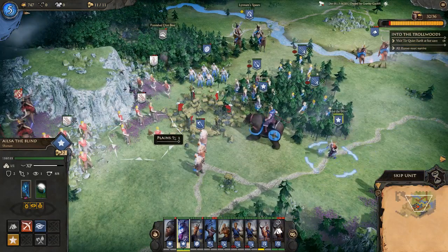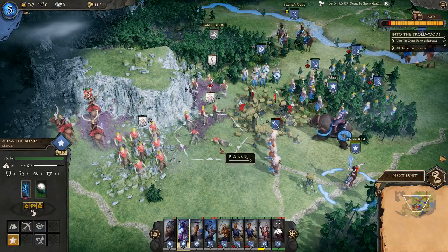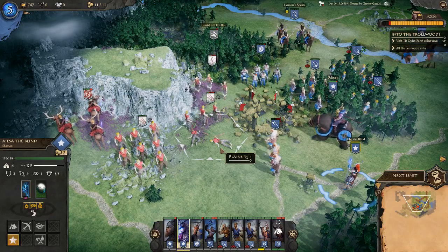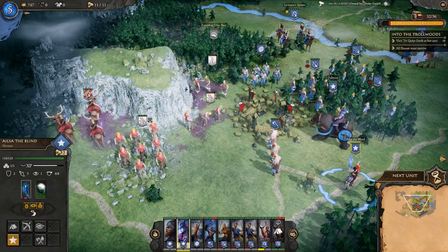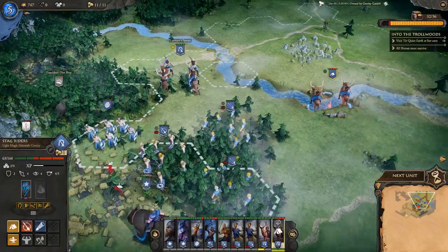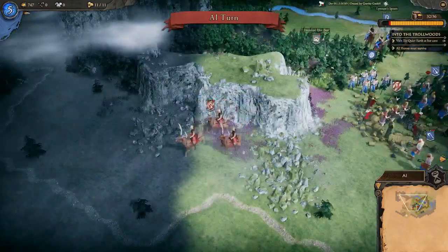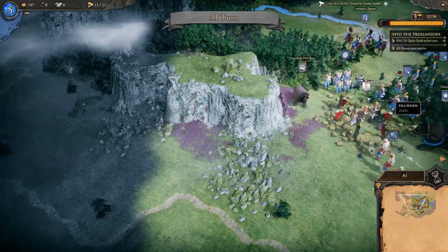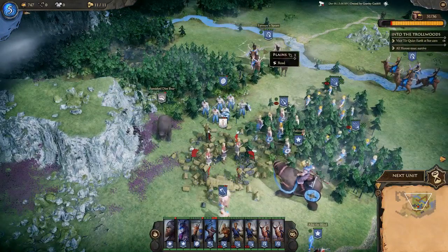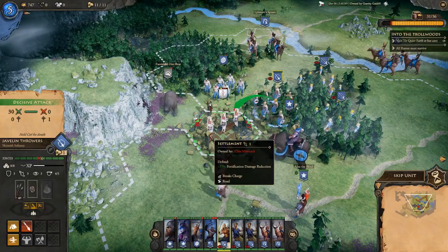The dire bear is now becoming our problem — but wait, it's still attacking the enemy. Should we even attack the dire bear, or try to befriend it? Crazier things have happened — we've already befriended giants. Maybe that's a possibility here.